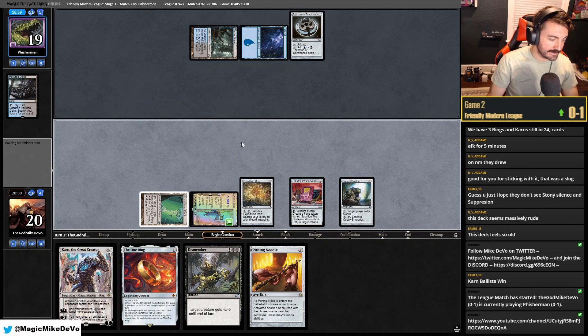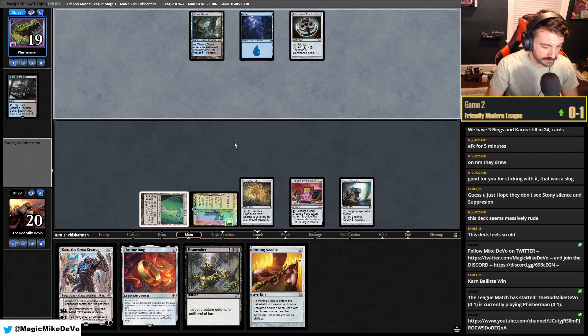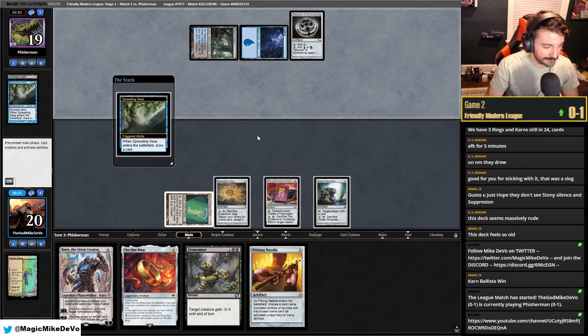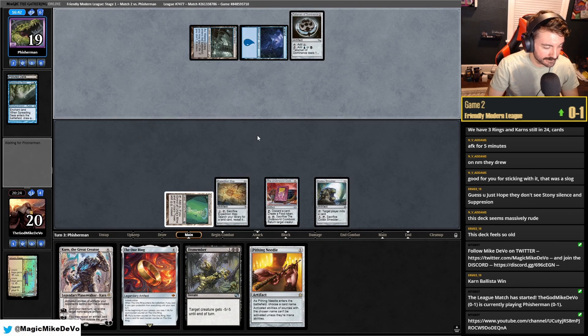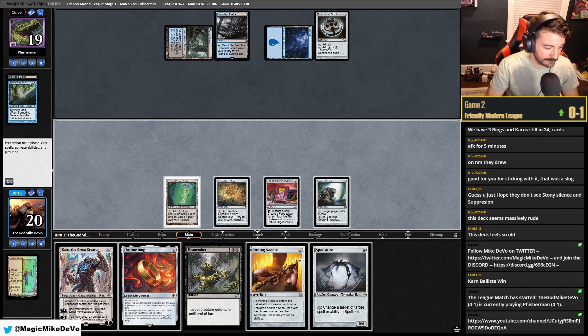The only downside to this is we need to hit a land — if we'd waited to tap Map we could guarantee our land drop. Now we're going to be down one construct, which is kind of awkward, but we get to resolve these two. Spreading Seas — all right, well I guess this list is running Spreading Seas. If they're not doing anything else, I don't even want to mill them because they have Murktide. We got blown out there — that's unfortunate.